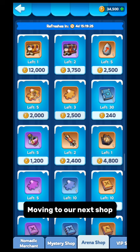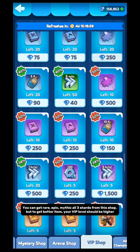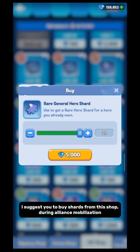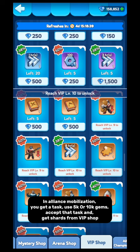VIP Shop is the best shop to get shards. You can get a good discount from this shop. You can get rare, epic, and mythic — all 3 shards from this shop. But to get better items, your VIP level should be higher. I suggest you to buy shards from this shop during Alliance Mobilization. In Alliance Mobilization, you get a task to use 5k or 10k gems — accept that task and get shards from the VIP shop.